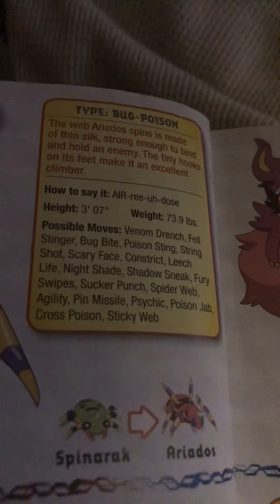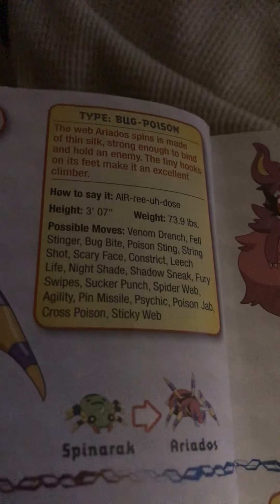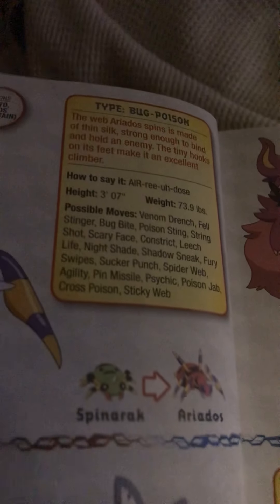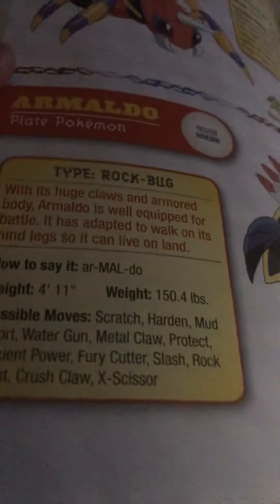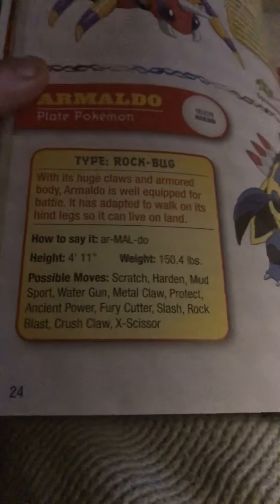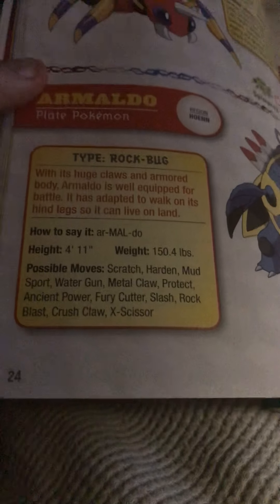Ariados, the long-legged Pokémon. The web Ariados spins is made of silk strong enough to bind and hold an enemy. The tiny hooks on its feet make it an excellent climber. Armaldo, the plate Pokémon and the evolved form of Anorith. With its huge claws and armored body, Armaldo is well equipped for battle. It has adapted to walk on its hind legs so it can live on land.